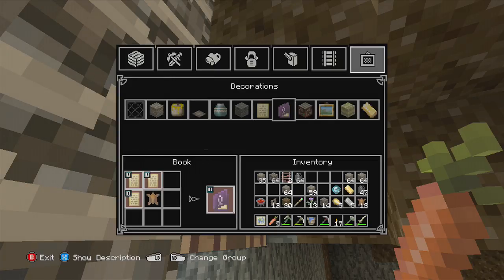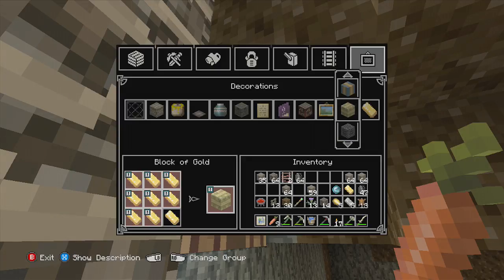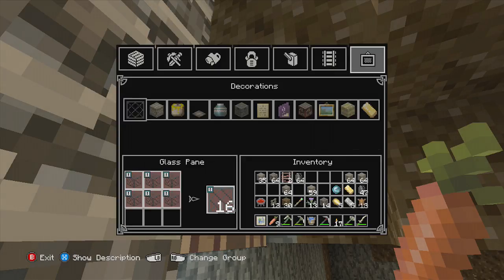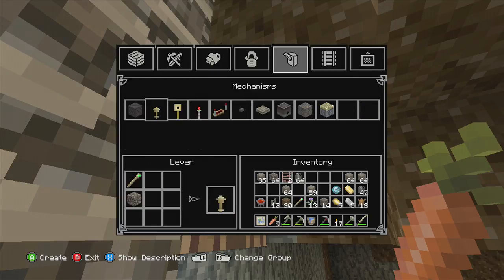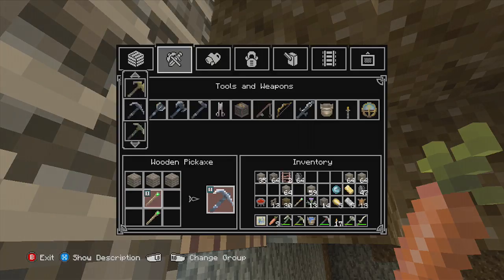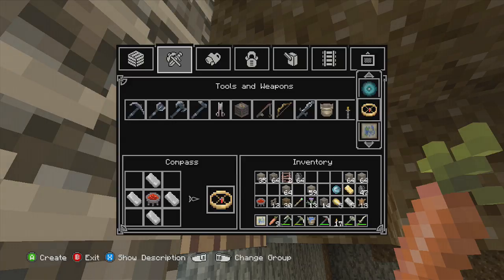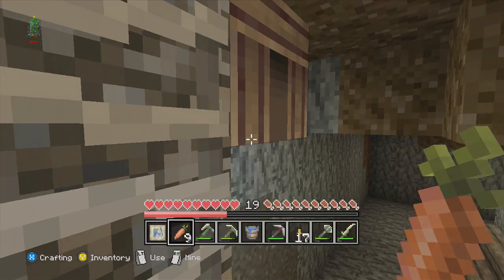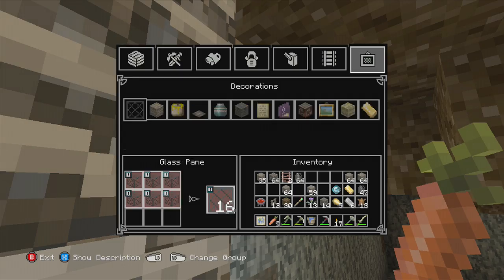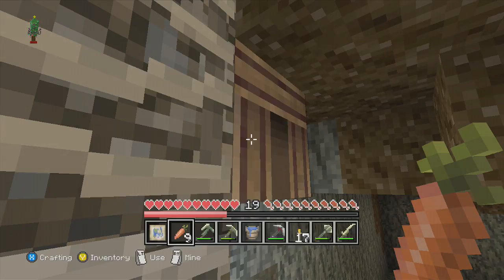Birchwood stairs — don't need that. White wool — don't need that. Let me make maps. I might as well store some of my weapons away. The map was over here. I need a map and a compass — compass needs redstone and iron, that's what it was. I just need one iron.